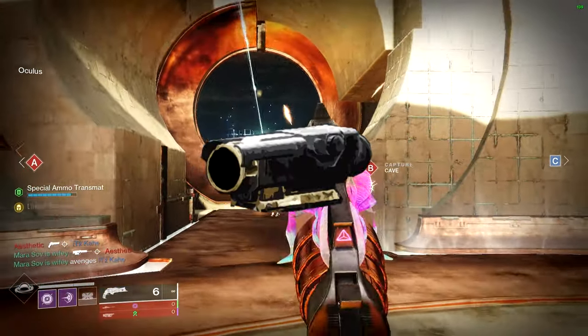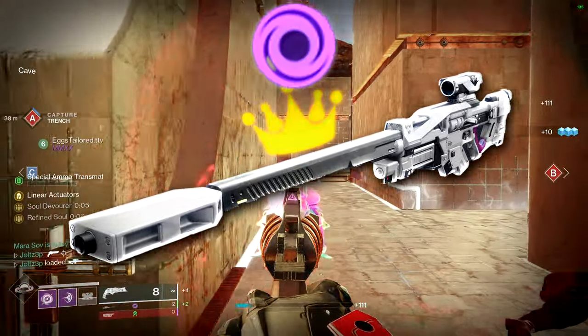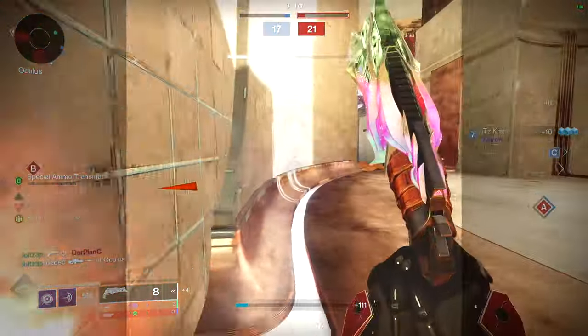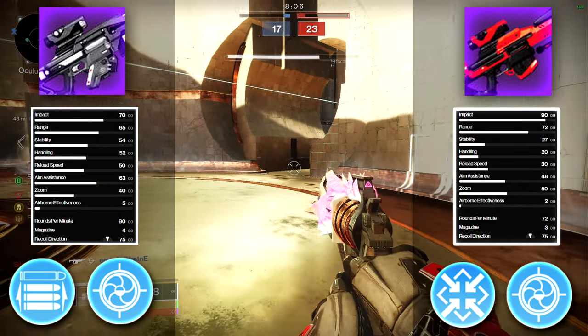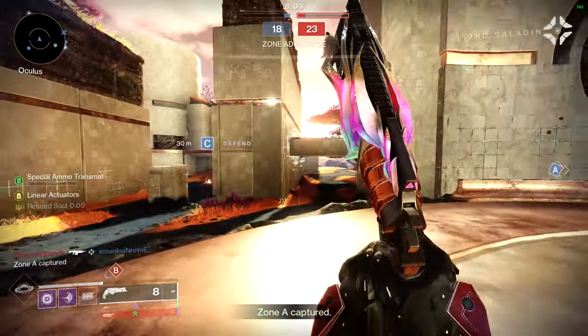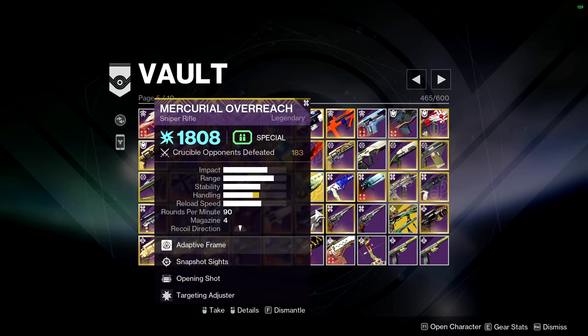I know some people prefer other sights, but for the sake of this video I'm going to consider Mercurial Overreach as the best energy adaptive frame sniper rifle. When comparing these two sniper rifles, Mercurial Overreach has better stats and a better perk combo in Snapshot Opening Shot. With that being said, it's probably hard to understand why I'm using my Frozen Orbit when I have a god-roll Mercurial Overreach sitting in my vault.